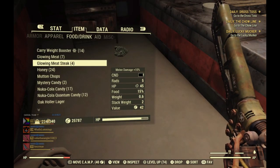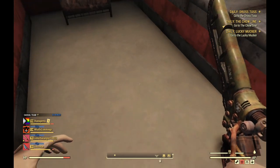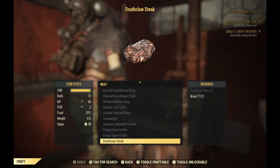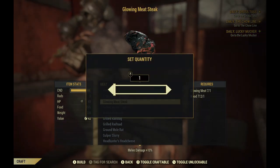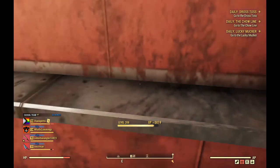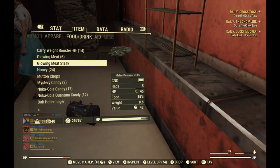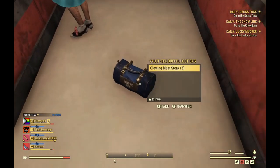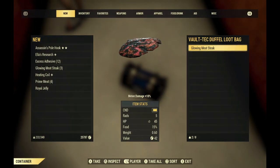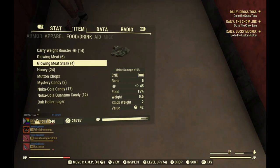So I've got my glowing meat steak — you see that's almost dead. So I drop all of those. There, they're on the floor. I'm gonna make one new one. All right, so that one's fresh. Obviously. So I'm gonna pick up these other three. They will add into my inventory at the same level of the meat that's already there. Check it out. Fresh meat.